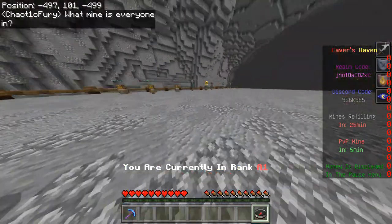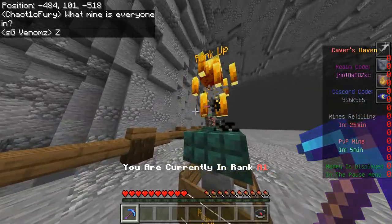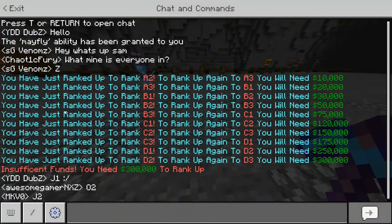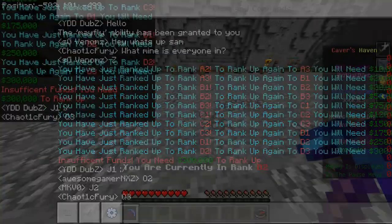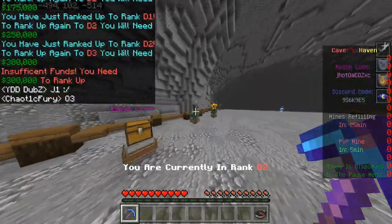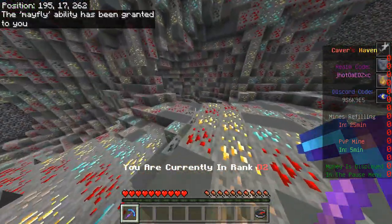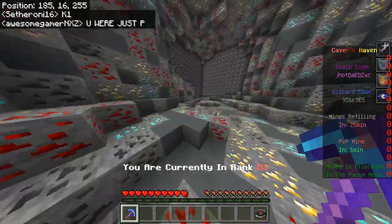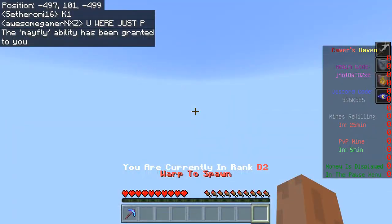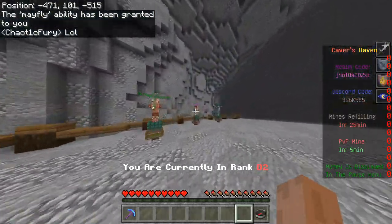I'm going to go back to spawn and now I have nine hundred and fifty thousand. With the rest of that I'm just going to rank up by clicking this NPC here, and then in chat it'll say that I've ranked up and how much the next one costs. If I click on 'warp to current mine' now, it'll actually take me to D2, which is the mine I'm in.